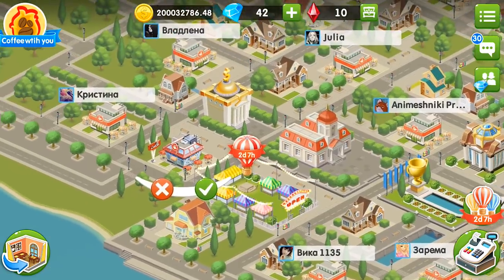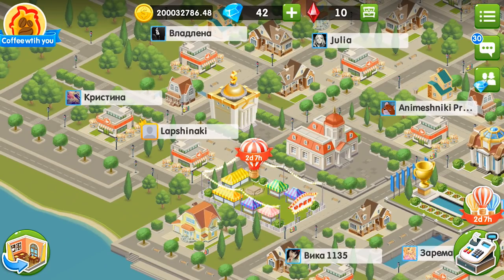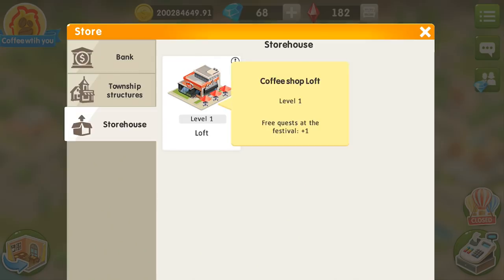You can upgrade your buildings for rubies and increase the number of bonuses. Take notice that now the cafe button has moved to the left, while the shop button appears in the bottom right corner. The shop in township has 3 sections — bank, buildings, and the storage, where only stylish buildings are seen.